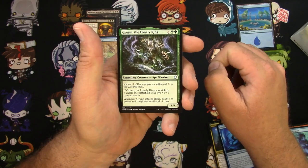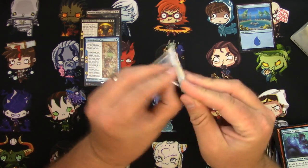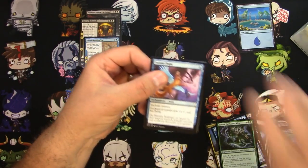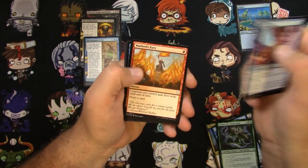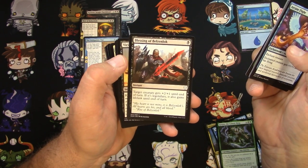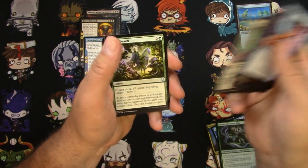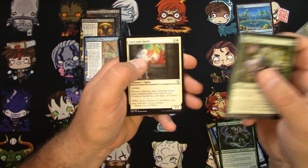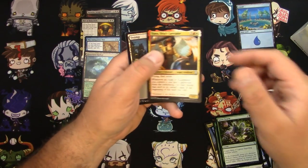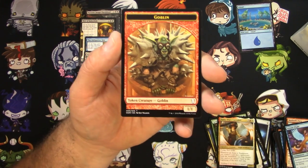Grun the Lonely King, the Ape Warrior. Cool. I did like this set a lot — I like the legendaries, I like the flavor, I like the flying cats. Nice sword, look at that thing. Spore Swarm, Sanctum Spirit, Hinterland Harbor is the rare, which is a good one. Tiana, Ship's Caretaker is the uncommon. I like that goblin token too — that thing looks like it would hurt when it got launched at your face.